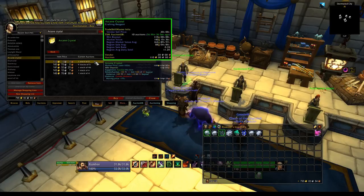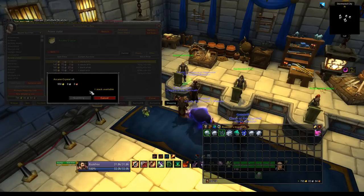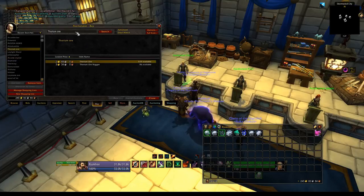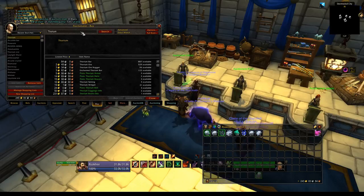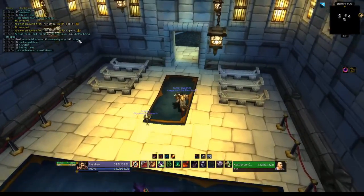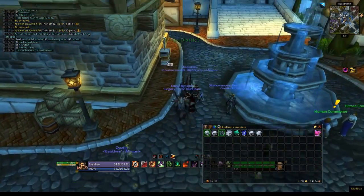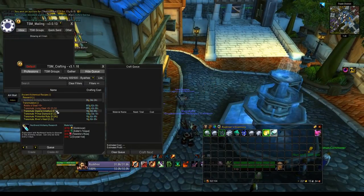Arcane crystals are 110 gold a piece — a little pricey, which is why I recommend having them on a snatch list. Let's go ahead and take a shot: 550 gold for arcane crystals. Now thorium can be in ore or bar form, and that's why it helps to be a miner so you can take advantage of whatever's cheapest. Lucky us, bars are cheapest — that's going to save us some time. We'll buy up some cheap bars. We spent 550 gold on arcane crystals and about 20 gold on thorium bars, so all in all we're 570 gold in.